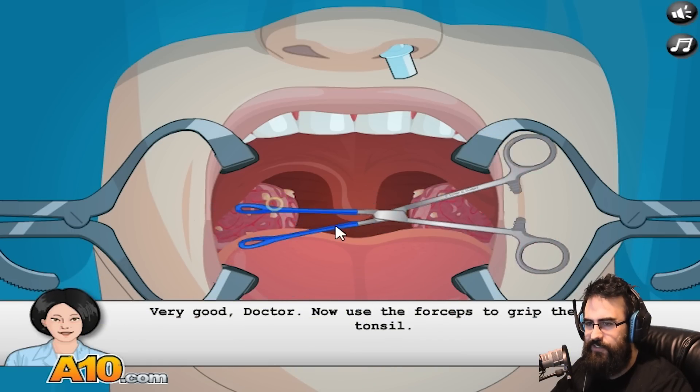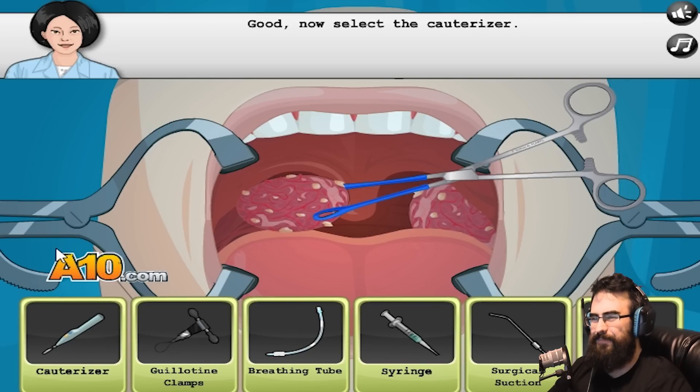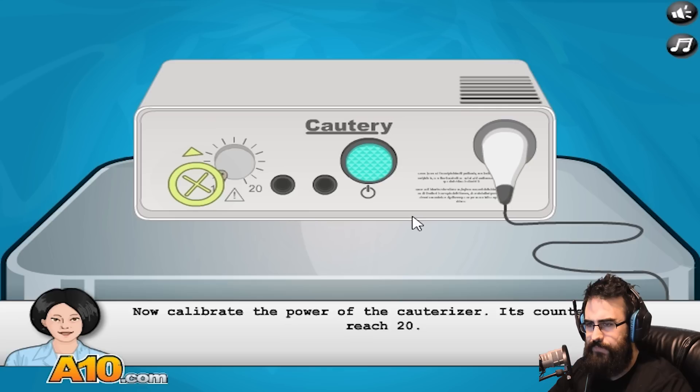Very good, doctor. Now use the forceps to grip the left tonsil. I'll grab that thing - bam! It's like a freaking... Now select the cauterizer. We'll go burn that mug out. Turn it on. Okay, I can do that. Counter must reach 20. Maximum power!